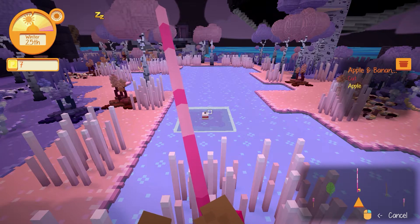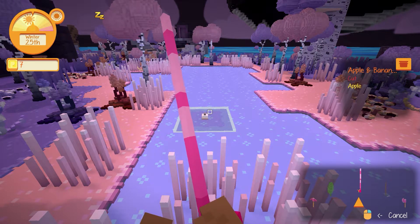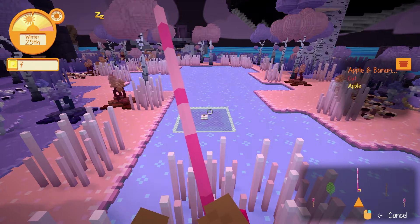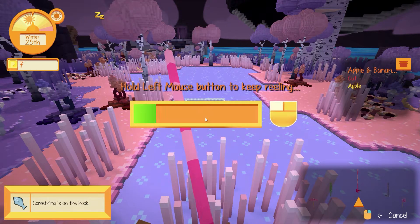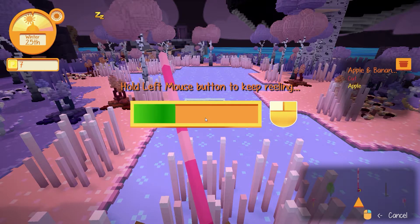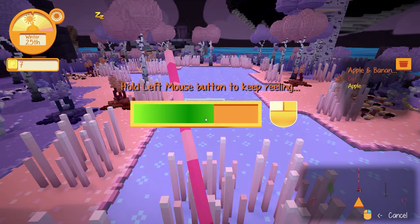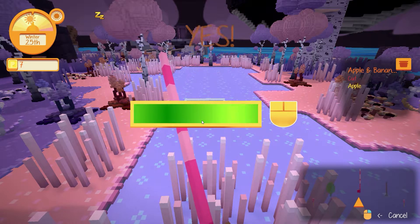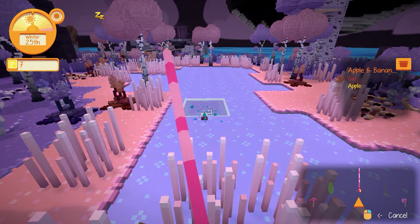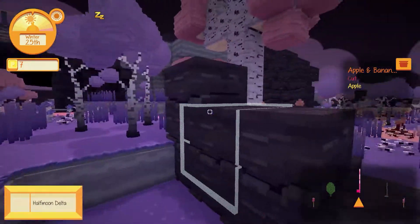I'll try a couple more here. Nice little tune here too. I think all told, the density of everything on these islands feels really nice. There's a lot of life, it has a lot of personality. The variety of plants and the density of all of it works really nicely. Half moon delta. We're going to keep moving.